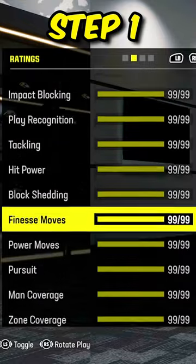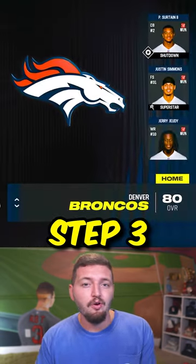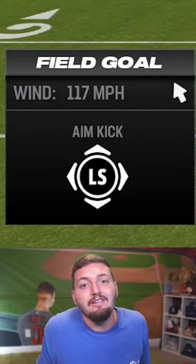First, we've got to boost all of our kicker's ratings up to 99. Next, we have to bump both of the field goal sliders up to 100. We're forced to play in Denver at Mile High Stadium, where the ball actually travels further. And we have to set the weather to windy and hope we get lucky.